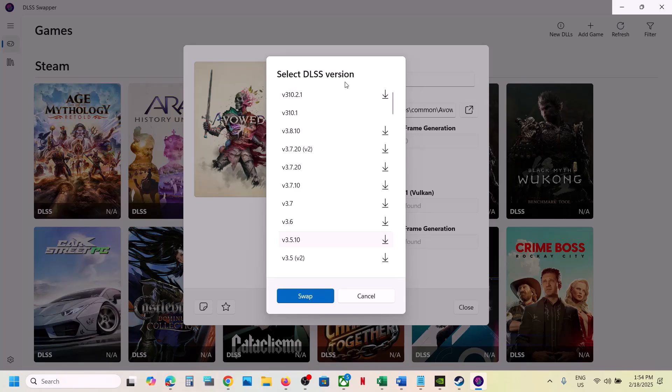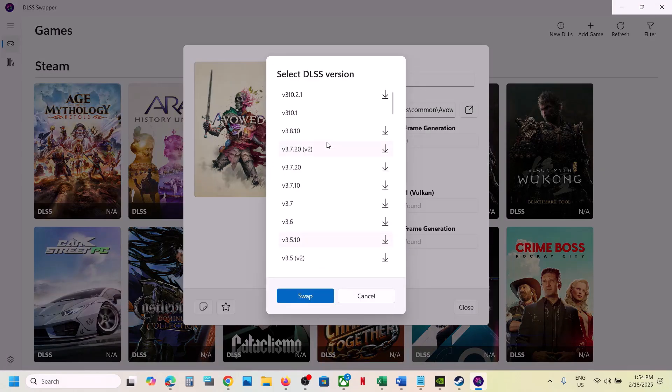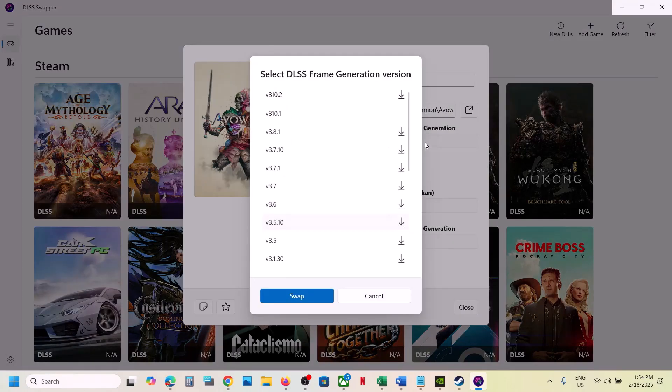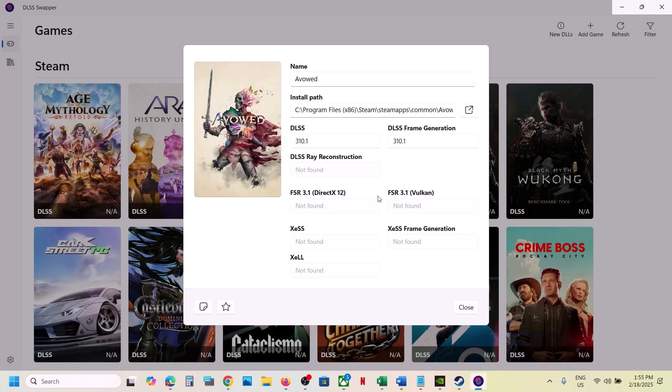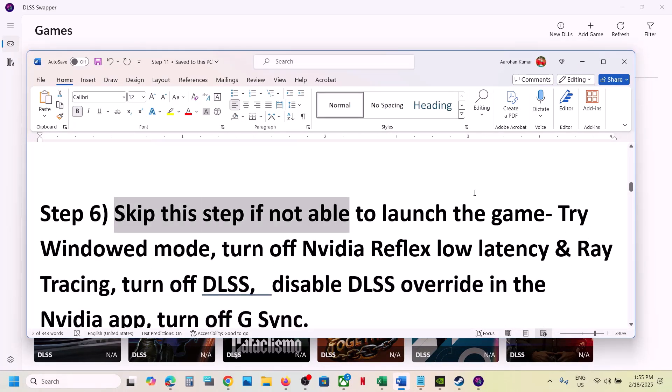Over here you can switch to a different DLSS version. Right now in my case it's 3.5.10, so you can try version 3.10.1 — just select it and swap it, then launch the game and check.